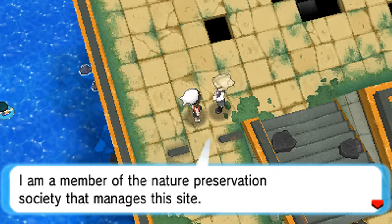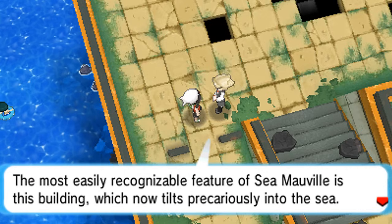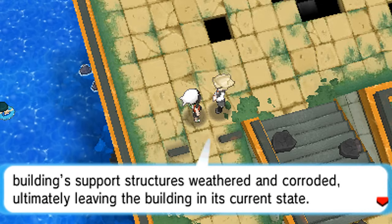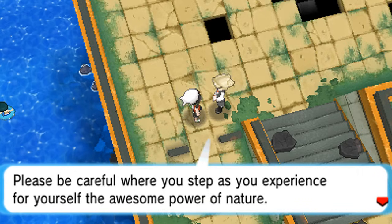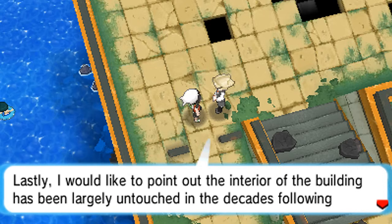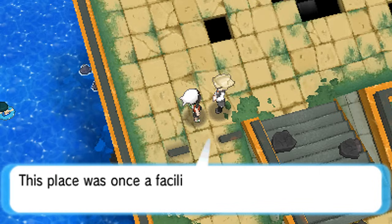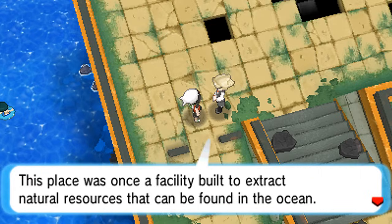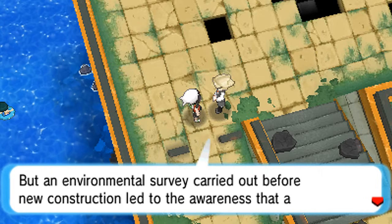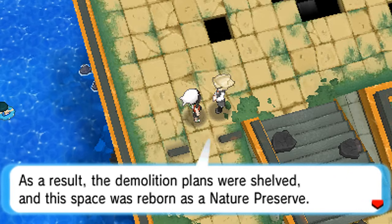I'm a member of the Nature Preservation Society that manages this site. The most easily recognizable feature of Seamawville is this building, which now tilts precariously into the sea after being exposed to the elements for so long. The building's support structure is weathered and corroded. Also note the mangroves growing in this area - they're extremely rare trees and can only be found here and around Mossdeep City. The interior of the building has been largely untouched in the decades following Seamawville's closure. It was once a facility built to extract natural resources from the ocean - basically an oil rig. An environmental survey led to awareness of a unique environment here, so demolition plans were shelved and this space was born as a nature preserve.